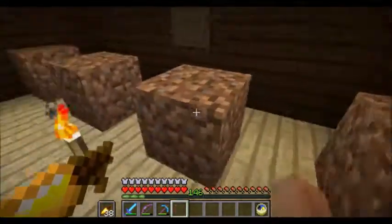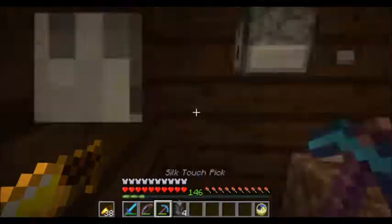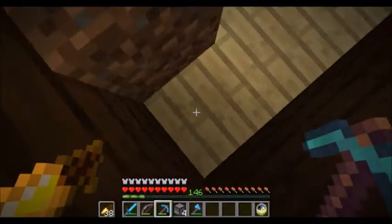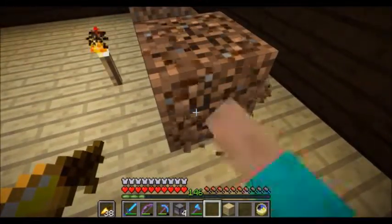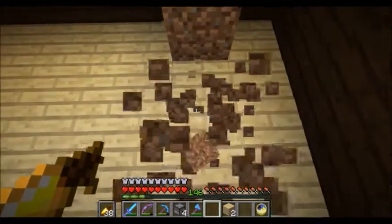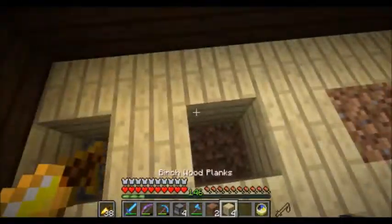I'm going to be using a fairly well-known mechanic: if you apply bone meal to a two-block-tall flower, that flower will drop itself and essentially clone itself. That is the mechanic I'm going to take advantage of. Since I built a skeleton farm a couple of episodes back, I might as well use the bone meal from it.